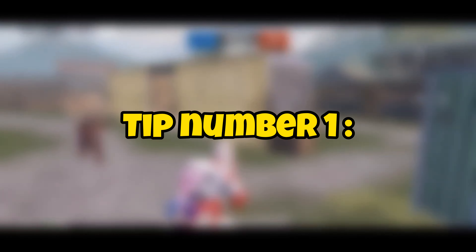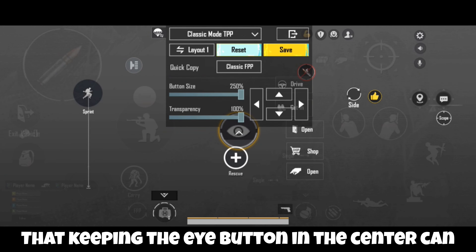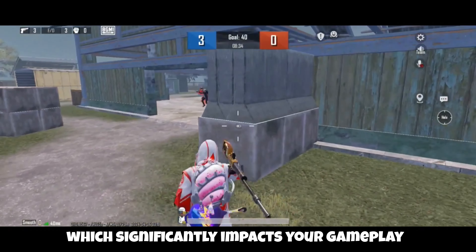Tip number one: use the eye button. Most of us don't know that keeping the eye button centered can greatly boost our accuracy. Keeping your eye button at the center helps you move your crosshair to opponents' bodies quickly, which significantly impacts your gameplay.